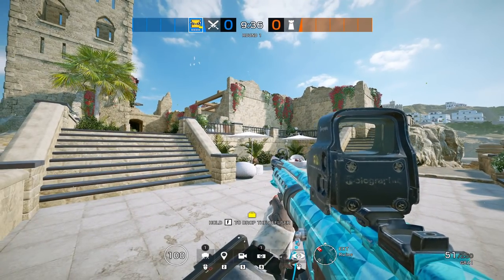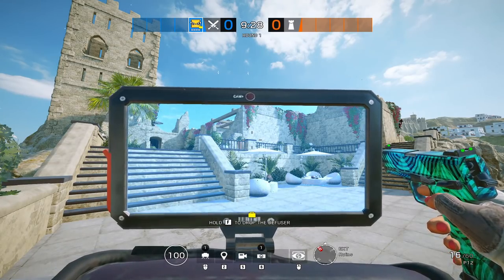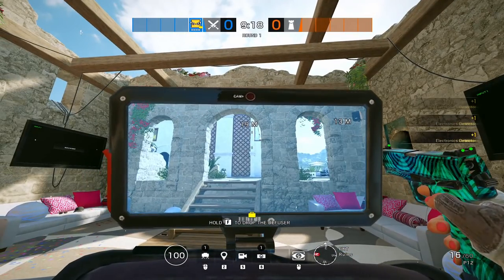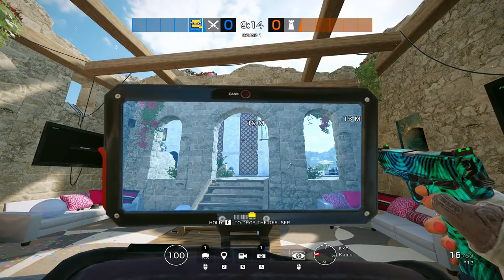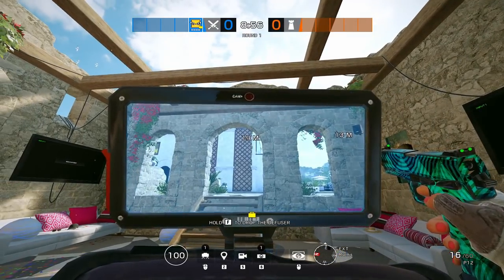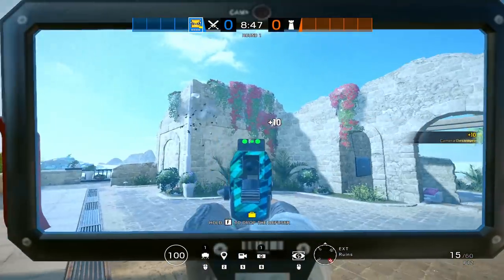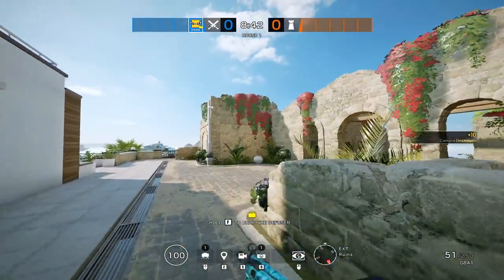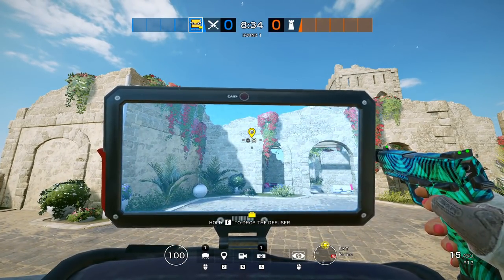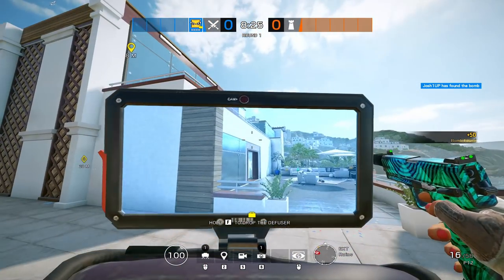Hopping onto Coastline, one of my favorite maps — let's go into what the gadget does. She has this little portable phone-type gadget that shows anything that's electronic: cameras, Valkyrie cams, Mute jammers, Bandit in a wall, even Vigil when he's using his ability. It provides a lot of intel for your team. Say there are Valk cams outside — you'll see them and can ping their location to your teammates even through walls.